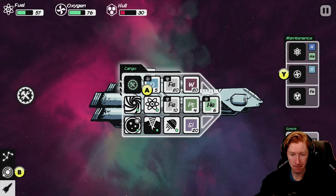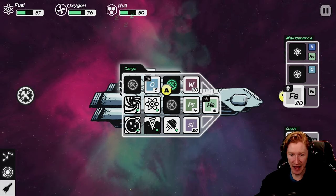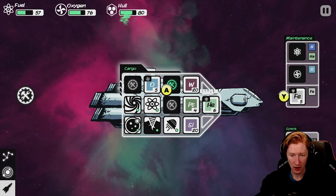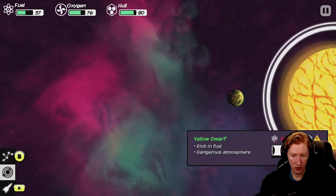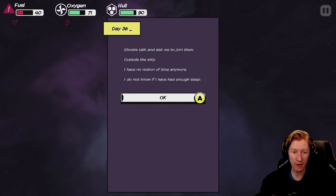There's nothing here — that did 70 damage. We're now out of iron, which is real bad. Basically what you should take away from this is: don't drive into stars.